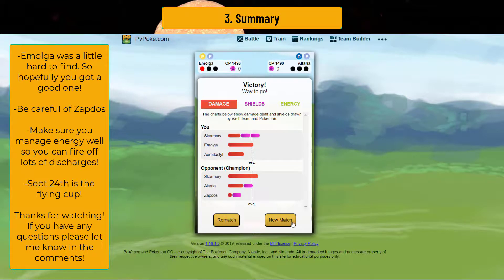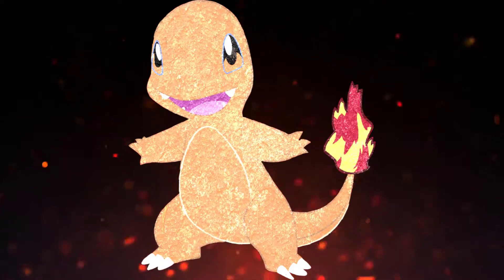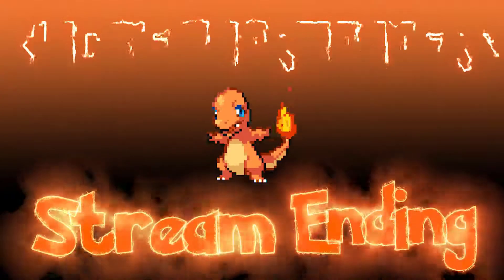Anyways, I hope you guys enjoyed this analysis. Emolga is very powerful and I hope you got a good one. I will see you guys — in two weeks we do have this cup. The Flying Cup will be out on September 24th. Keep that in mind, and you guys have a wonderful day. Thank you.